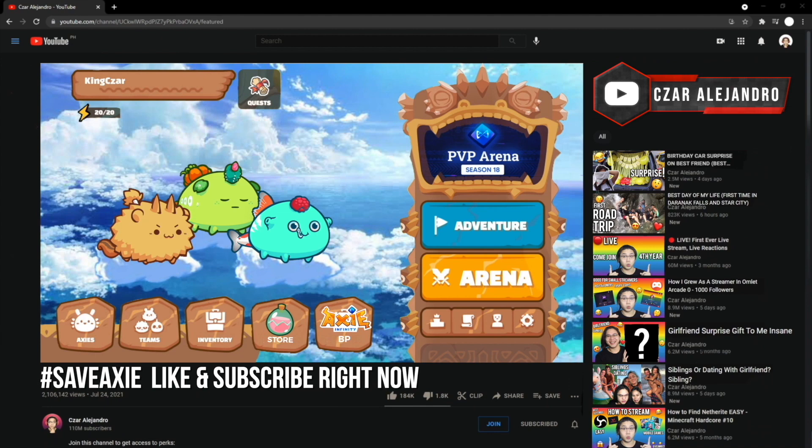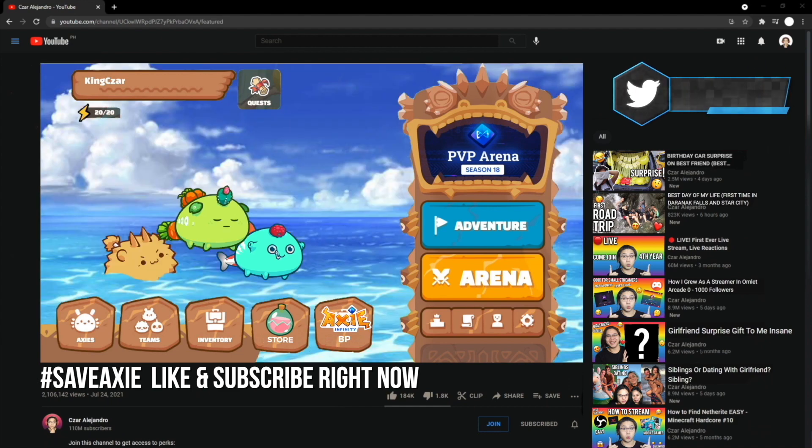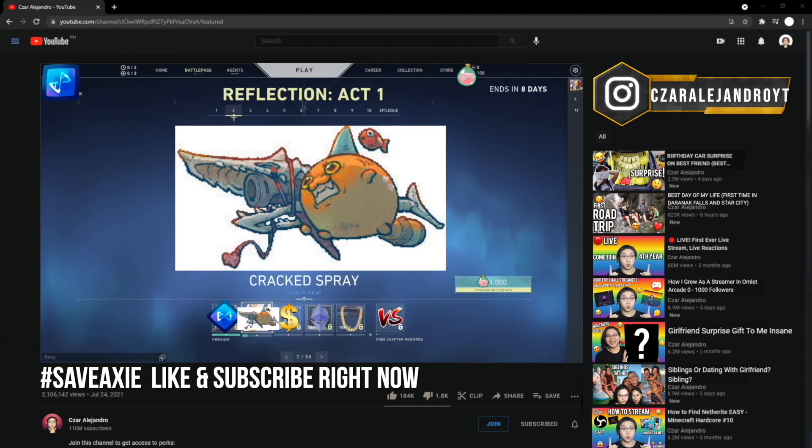And not only skins for Axies, but skins on your overlay — how your screen looks, how your buttons look, how your background looks, what the platform looks like. And put a battle pass, which a lot of games have done and made their game live just because of the battle pass.